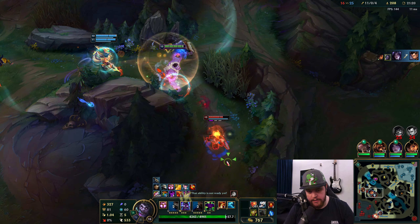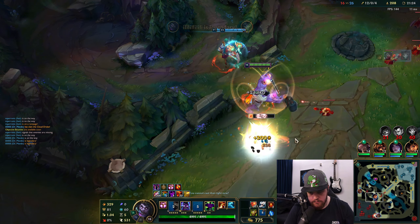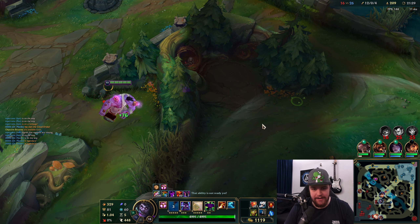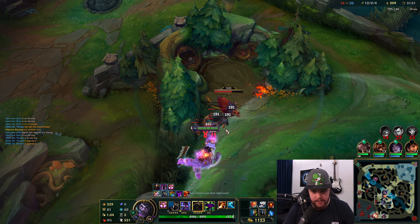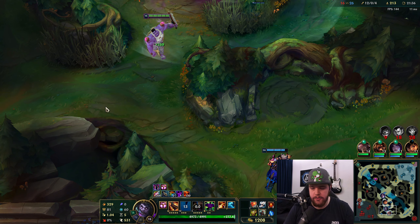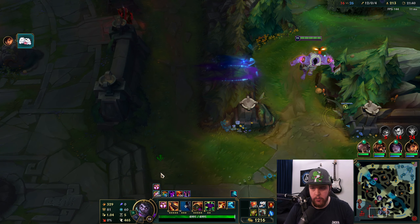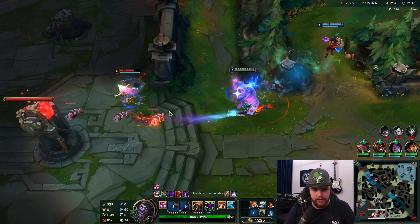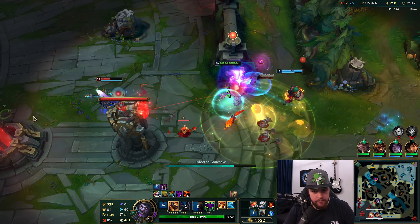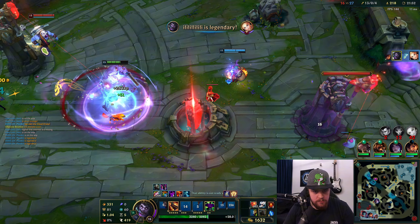Make sure you know that your E is an auto-attack reset, but Titanic Hydra is also an auto-attack reset, so you can Q, E, then Titanic Hydra for three very quick auto attacks. We have approach velocity — we run this guy down. At this point, this is what you're playing towards: farming, being consistent, efficient with your CSing and pathing — all of it to get to the mid-to-late game where you have several items and just delete the enemy team.